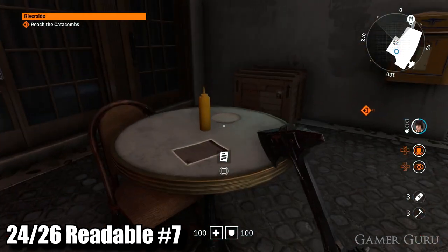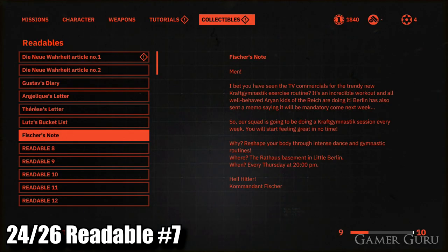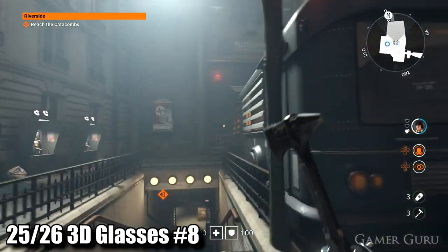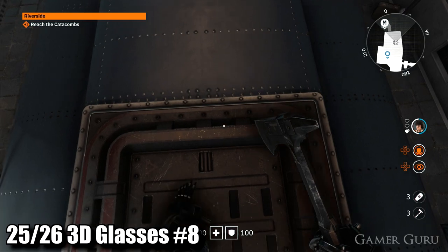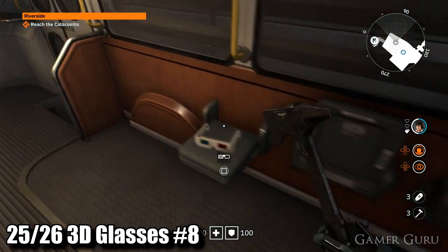A few tables over to the right we'll also find readable number seven. For 3D glasses number eight, jump on top of this train cabin — we're going to need the crush ability, so once unlocked, double jump and then press Circle or the B button to smash down into the cabin, giving us access to 3D glasses number eight.